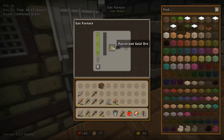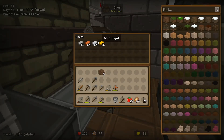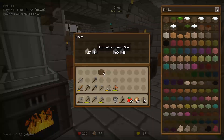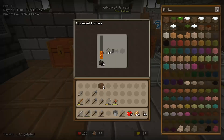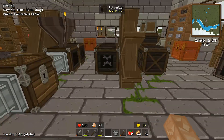We've got gold being made, putting it in there. There's silver, some copper, some iron. We're getting there. What are you processing? Nickel at the moment. So there's our ingot supply.